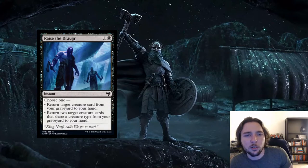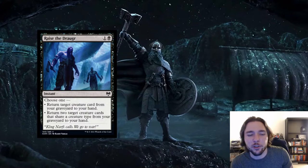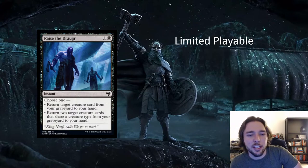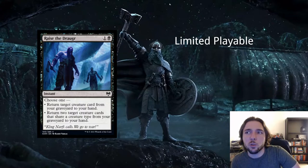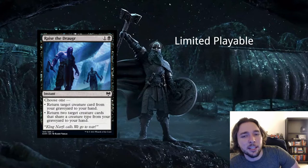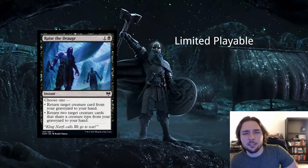Next card is Raise the Draugr — 1 and a black for an instant. Choose one: return target creature from your graveyard to your hand, or return 2 target creatures that share a creature type from your graveyard to your hand. This card doesn't really fit into any constructed decks because there are better ways to get things out of your graveyard in pretty much every format. Paying 2 mana to get 1 card back seems expensive. In limited, any card advantage is helpful — getting 2 creatures back that share a type is significant value.